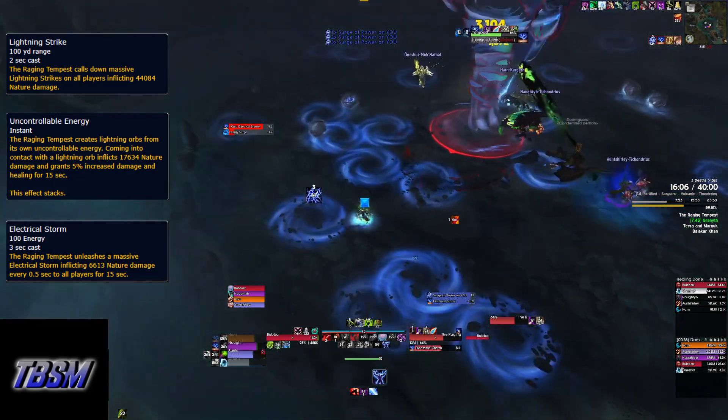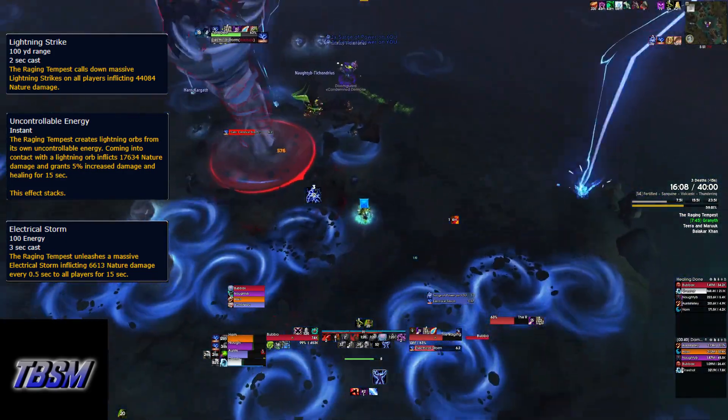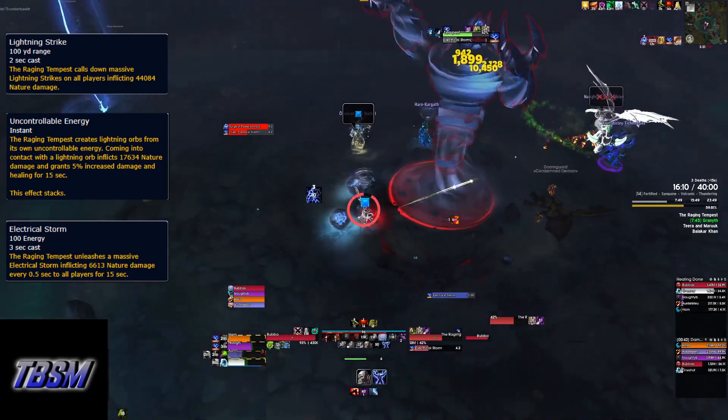The third ability is Electrical Storm, and this deals damage to everybody. It's mainly a healer check, but you can help out by popping a defensive cooldown.